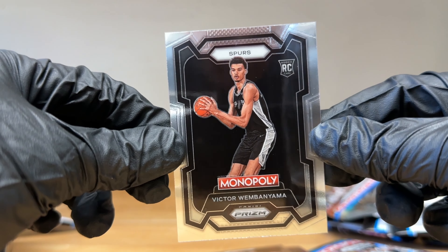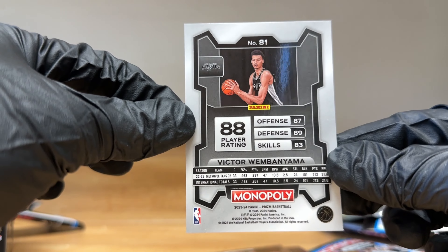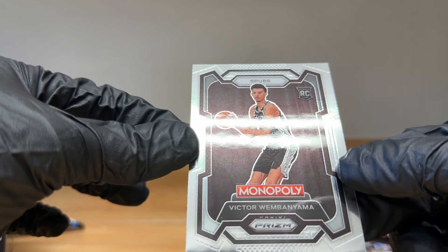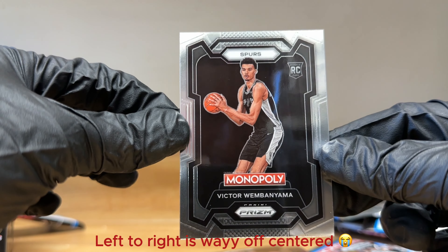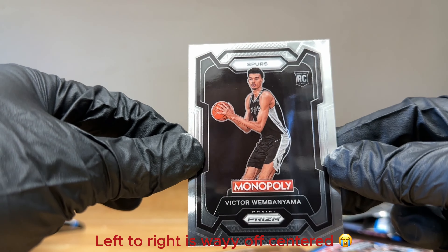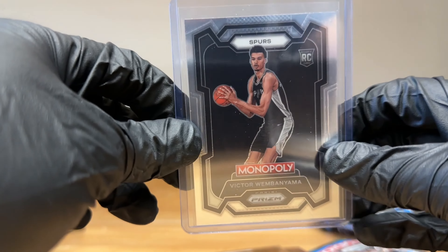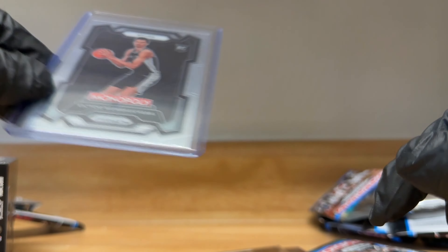Look at that, such a nice card. Can't believe we actually pulled it, this is awesome. Looks good center-wise, looks like it's centered pretty well from the back and from the front. Top to bottom maybe a little bit, but not too much. We got a Victor Wembanyama — that was the point of the video, we got him. Centering looks good on the front, centering looks good on the back, so most likely I will send this in to PSA for grading. I'll make a video on that to see if it actually comes back a 10 or if it was actually worth sending to grade. Let's finish this pack.